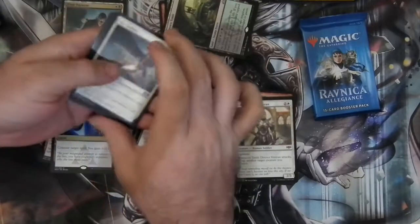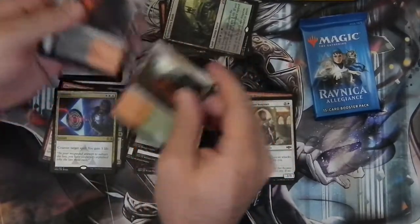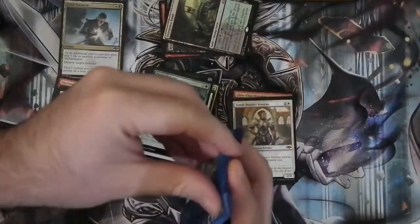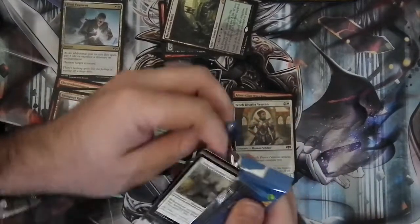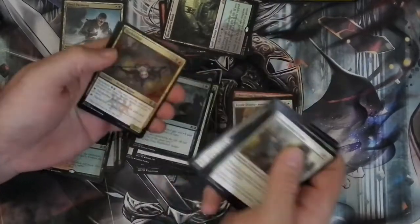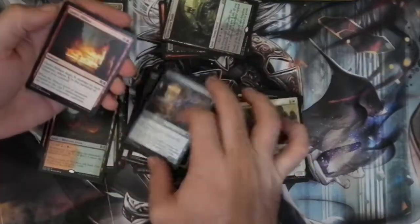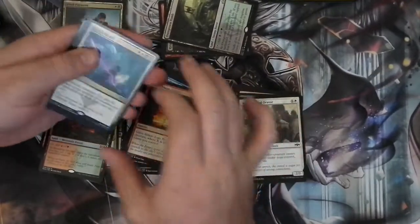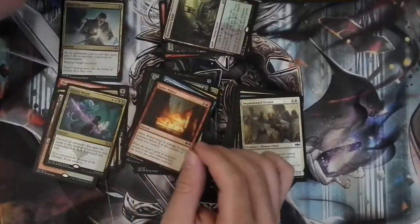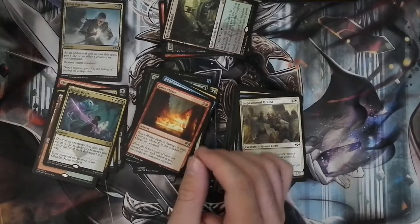We have Mortify, Skywatch Tether, Tower Defense, and a Stumping Ground — the second Shockland of the opening. We're definitely not complaining about having a couple of Shocklands here. We've got the Hackrabat, the Windstorm Drake, Gates Ablaze, Kaia's Wrath. Let's see what we've got for our promo card.